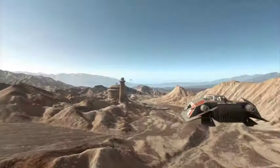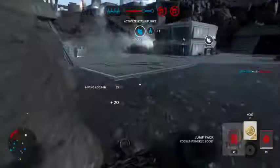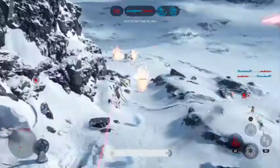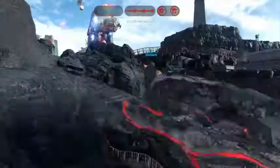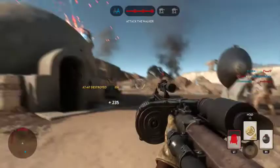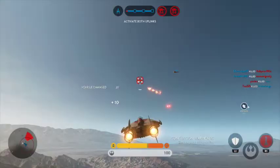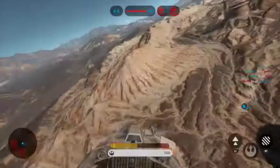Number 1: Walker Assault. Walker Assault is a titanic team battle fought between 40 players where the Rebel Alliance desperately has to defend their base from AT-AT assault. By capturing upload points that bring Y-wing bombers into the battle, the Rebels get free chances to shoot at and take down the walkers, with the Imperials trying to stop them. Giving you the chance to run and gun, pilot a starfighter, or slip into the shoes of a legendary hero, this mode has it all.